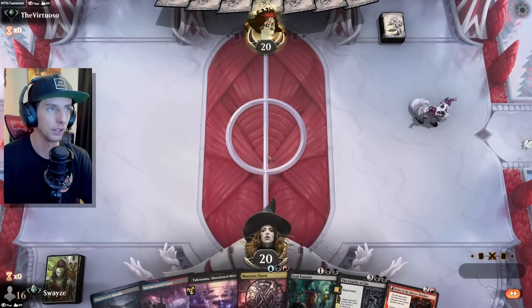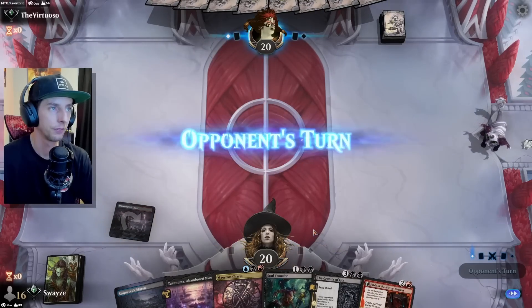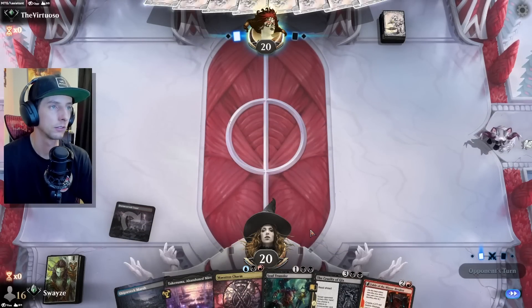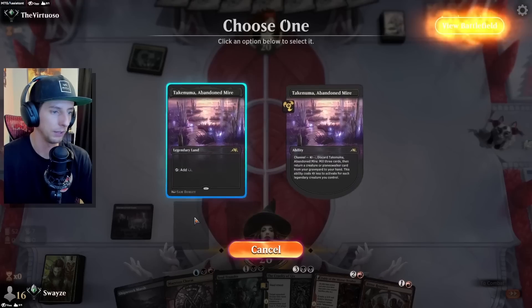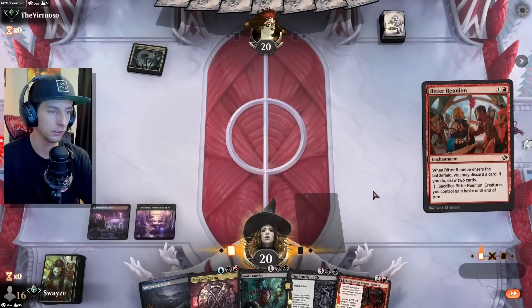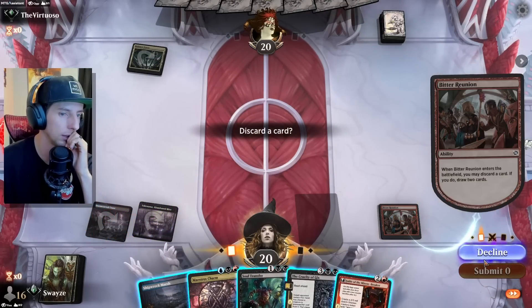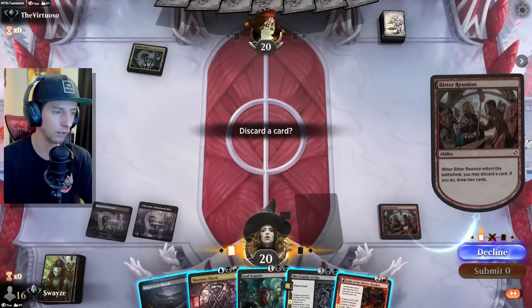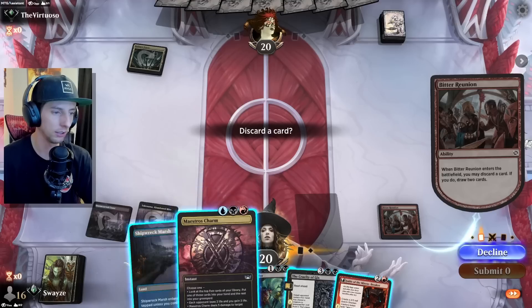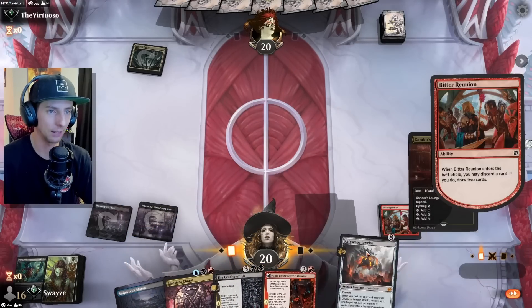I've never seen this avatar before — that is really cool, the unique sleeves as well, man. I like what they're doing here. All right, we can discard a card if we so choose to draw two, which I probably should — I just don't know which card I want to drop here. Esper colors, it's hard to say. I guess we drop this but I may end up regretting that.